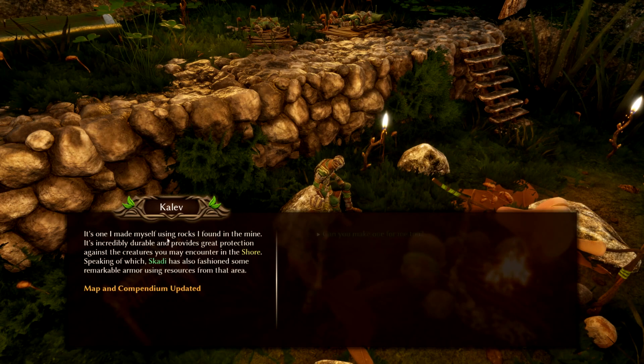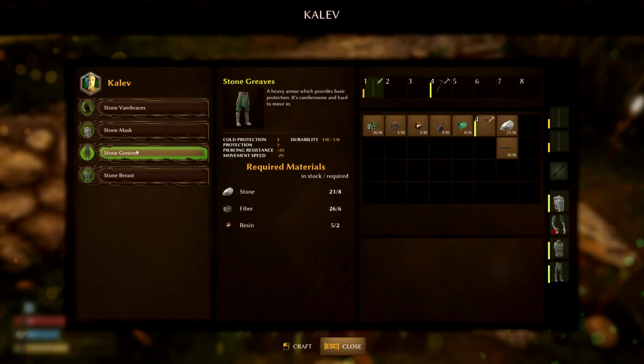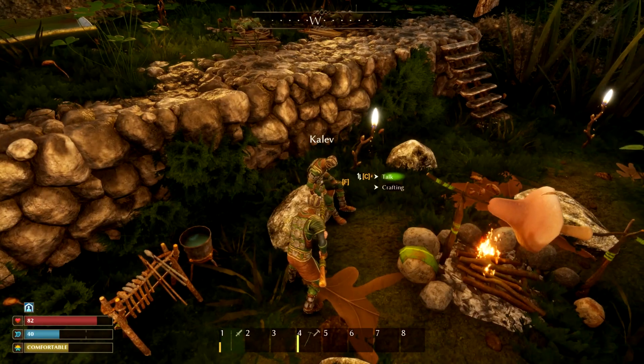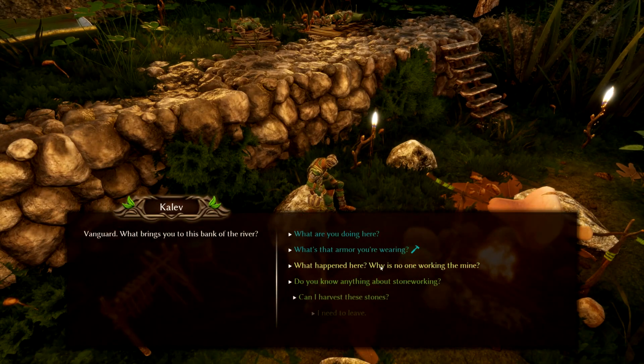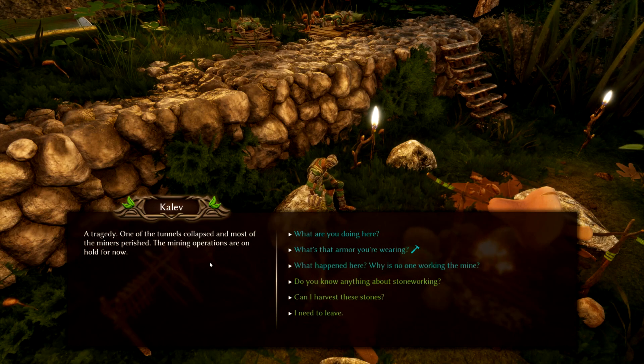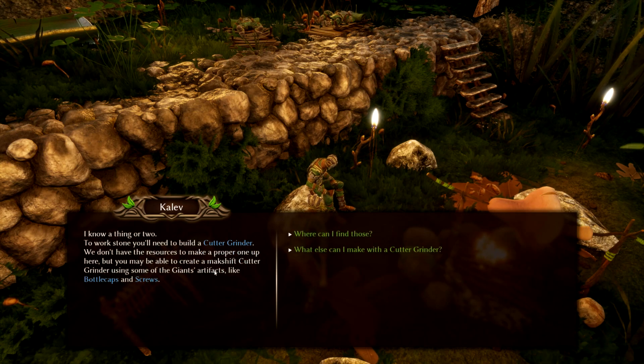What are we wearing? I need the band braces. What happened here — why is nobody working the mine? A tragedy: one of the tunnels collapsed, most miners perished, and the mining operations are on hold for now. What do you think about stonework? I know a thing or two. To work stone, you need to build a cutter grinder. You don't have the resources to make a proper one up here, but you may be able to create a makeshift cutter grinder using some of the giant's artifacts like bottle caps and screws.